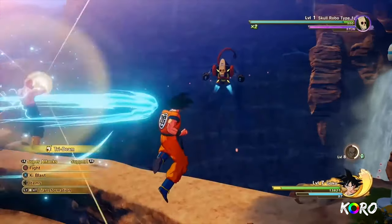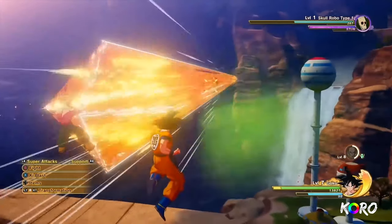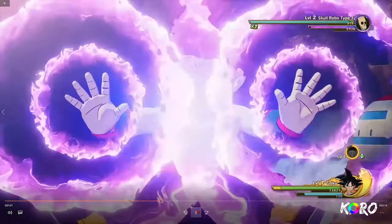Tien can also use the Solar Flare to stun the enemy, but be sure to also utilize the Tri-Beam to dish out some serious damage. Chiaotzu can use his telekinesis to restrict enemies as well.